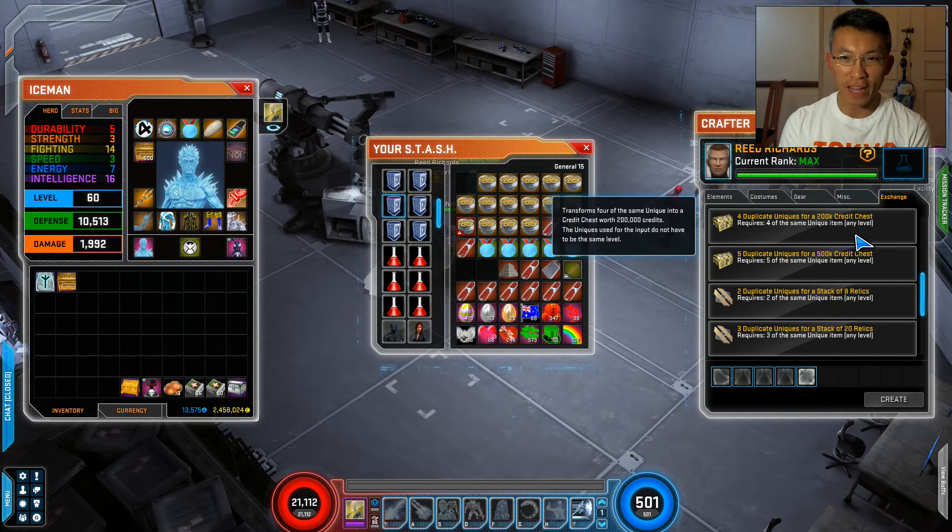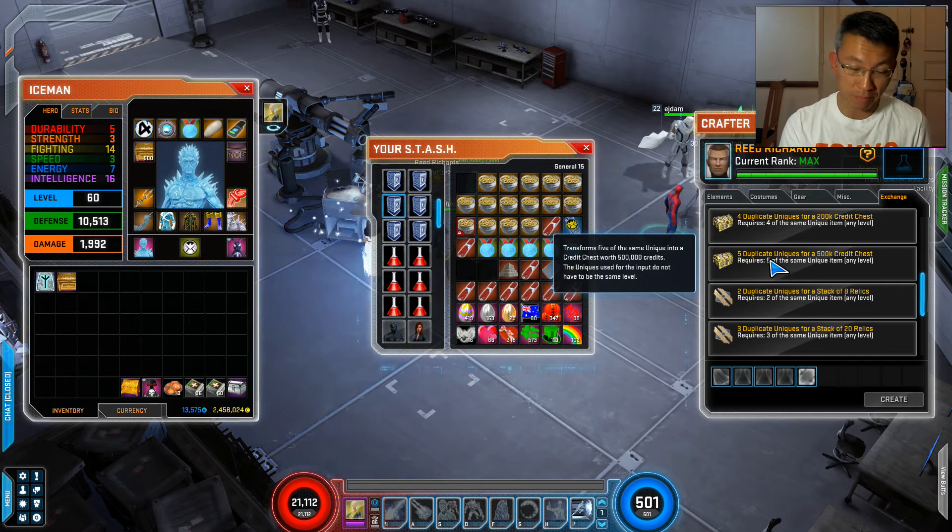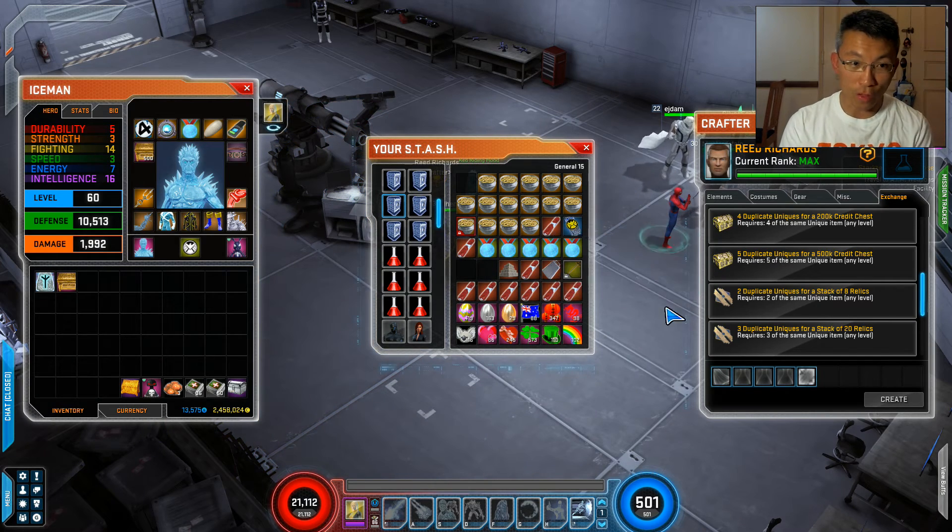Don't quote me on this — I haven't really tried it because by the time this came along everything was already maxed. But if you duplicate items, you can exchange them for 500K credit checks. Whether you can donate those credit checks for XP, I'm not sure, but I'd suppose anything you can sell for credit can be donated for XP. Worth a thought.